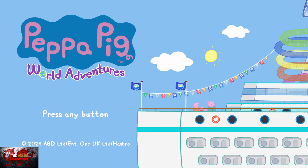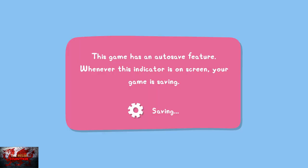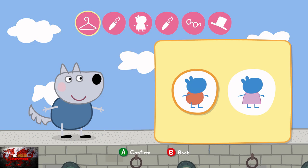Obviously there'll be quite a number of times we'll just be going from right to left, as is the norm with Peppa Pig, because even in the TV show she doesn't seem to go anywhere else apart from left or right — maybe up sometimes. We will pick a new friend, and this is the character customization screen.